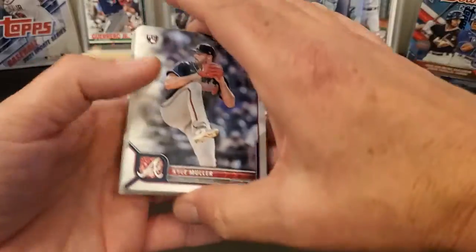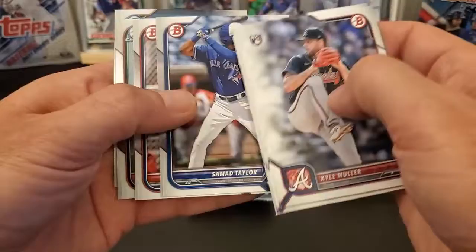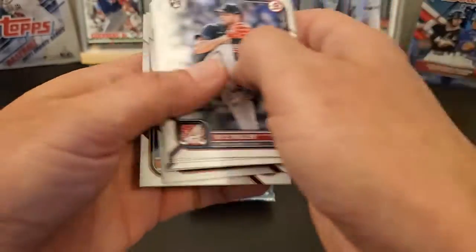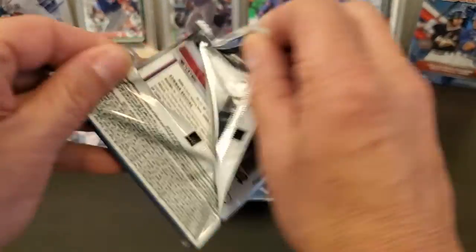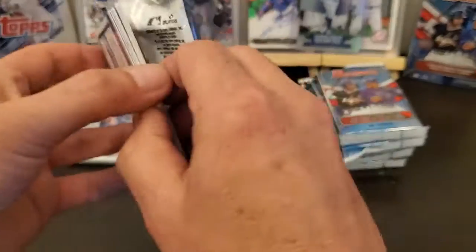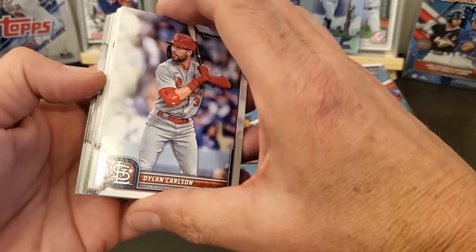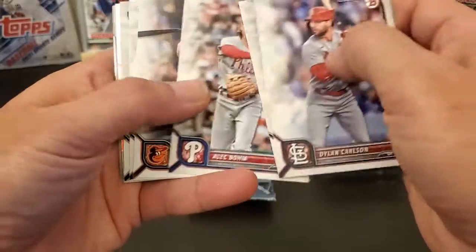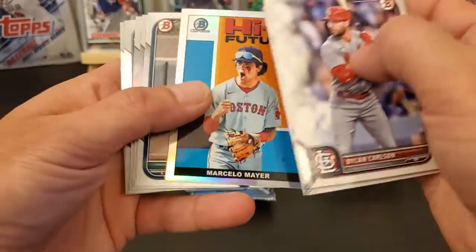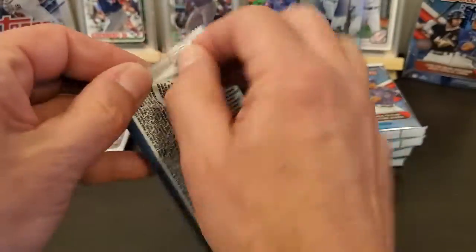Don't look like they're messed up that bad. Going through these pretty quick. Got a J Allen and a Ramos Chrome. I don't know what that is - oh, let's see, an insert. Marcella Meyer.